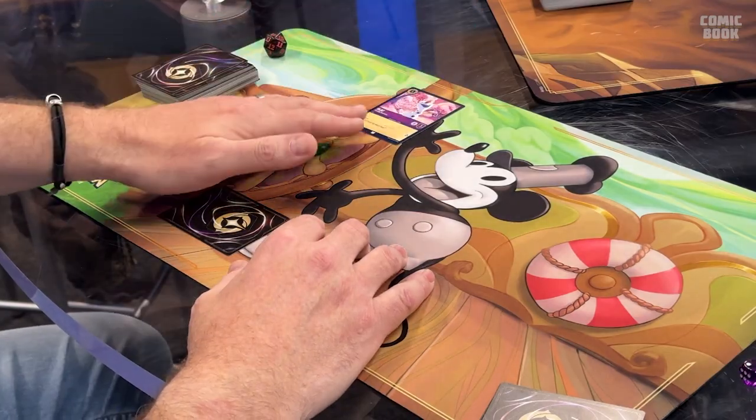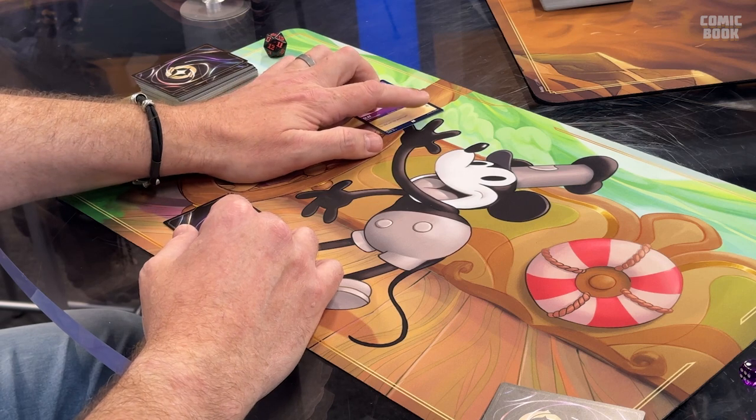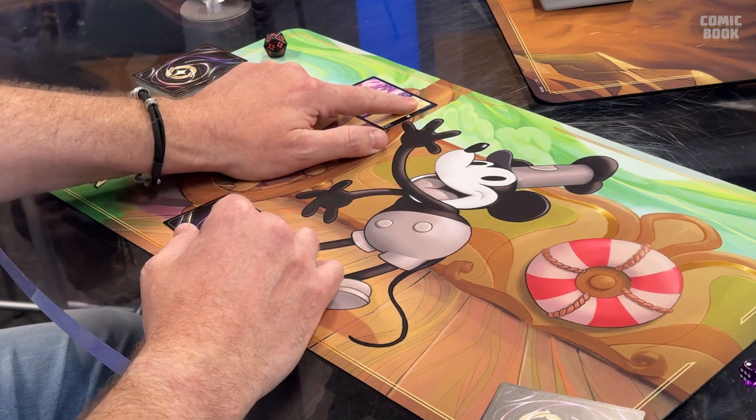The first thing you should know about characters is that the turn you play them, they can't do anything at all — their ink has not dried. You have to wait for the ink to dry. Once the ink is dry, the first option is to quest: you exert the card, turn it sideways, and gain one lore for each lore icon on the right side of the text box.